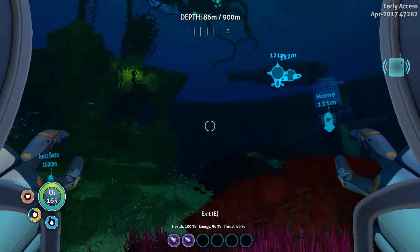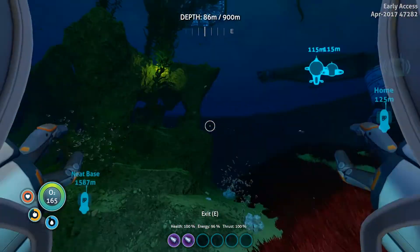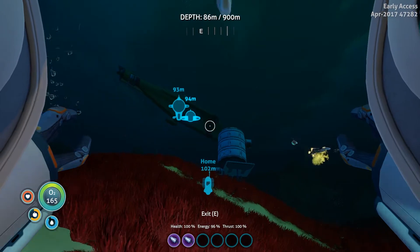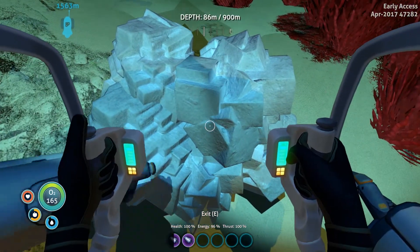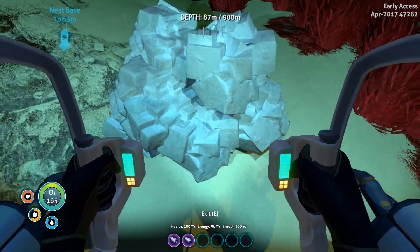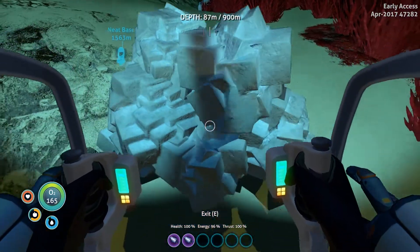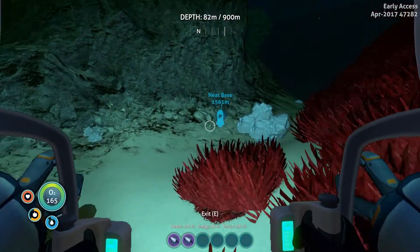What I'm going to do is put this in the base of the Cyclops. Here are some salt nodes — that'll work. I'm going to put the prawn suit in the Cyclops and take the Sea Moth out. Let's see if it's actually harvesting anything — I don't think we can tell. We might need an actual arm for that.